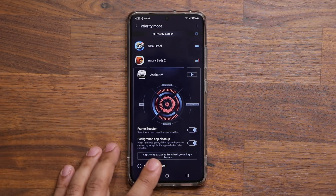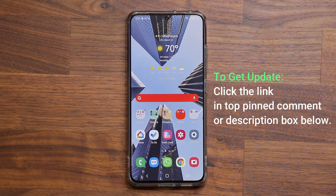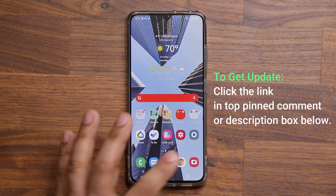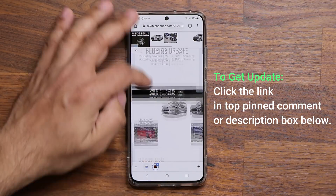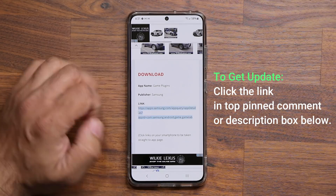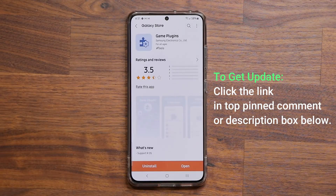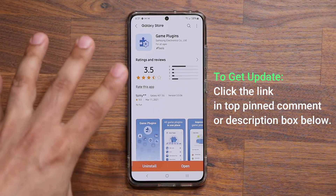This update comes via the game plugins module. All you want to do to get the latest update is click the link down below — it's going to take you to my website. Scroll down a little bit and right under 'download' click that link. Once you click it, it'll take you to the store where you can either install or update the game plugins.